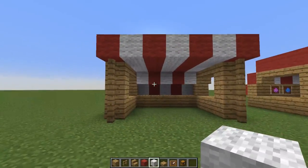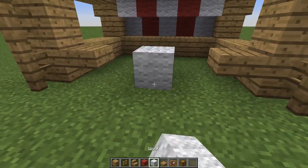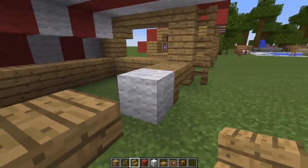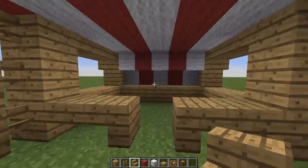We're going to move on to the counter. The counter requires one slab on either side, a dummy block which you will destroy in the center, and then wood stairs on either side of that dummy block. Then go ahead and destroy it — it already looks great.